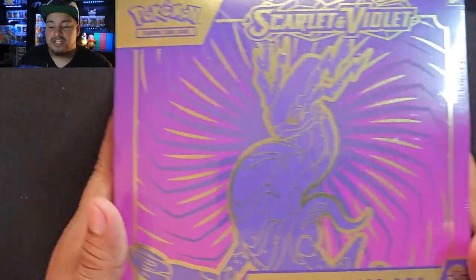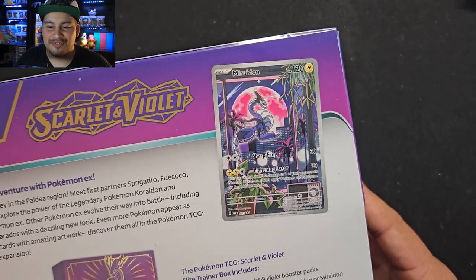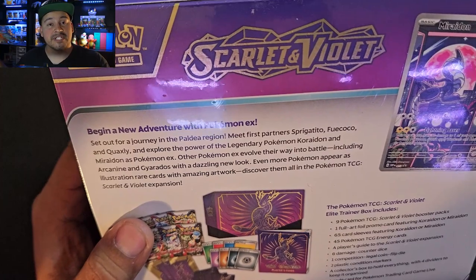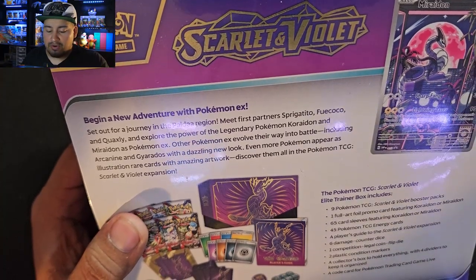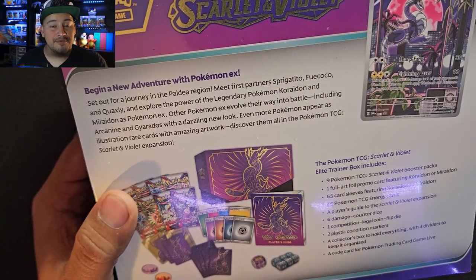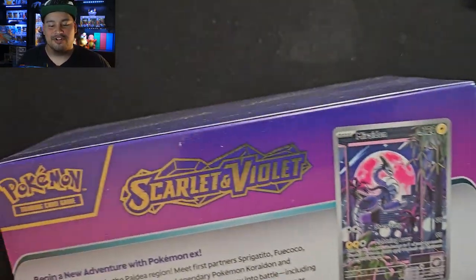Even if I don't get any of the good hits from here, I still get this beautiful Moridon promo card. I really love that they are doing this for the Elite Trainer Boxes — it makes them feel like they're elite. Now they did downgrade the Build and Battle stadiums. You only get 11 packs instead of 12, and it's actually the same cost as an Elite Trainer Box. They say you get two promo cards, but what they really mean is the two Build and Battle kits inside are your promo cards, whereas this is an actual promo card.